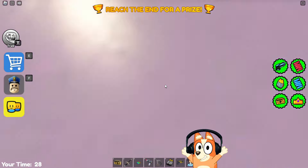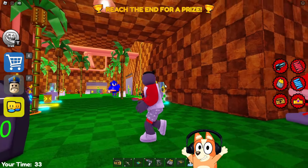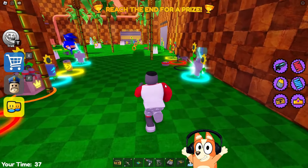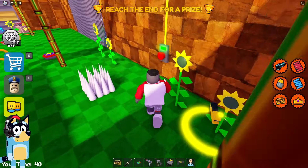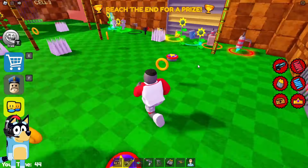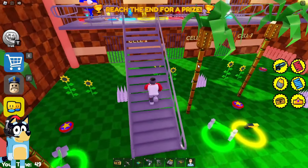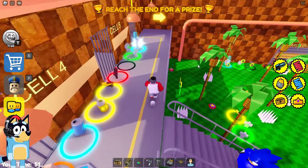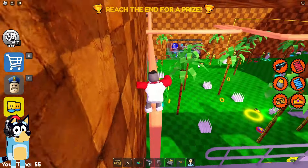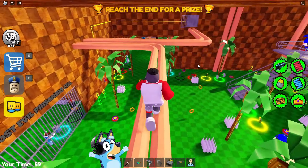Just look at how huge and pot-bellied he is. It seems to me that such a pot-bellied character simply cannot run fast. He has already seen us and now he is running right after us. It's good that he doesn't run as fast as real Sonic, otherwise we would have no chance to escape from him. In this location there are a lot of items from the original game — there are a lot of thorns here. It's a pity that we didn't check whether they caused damage or not.